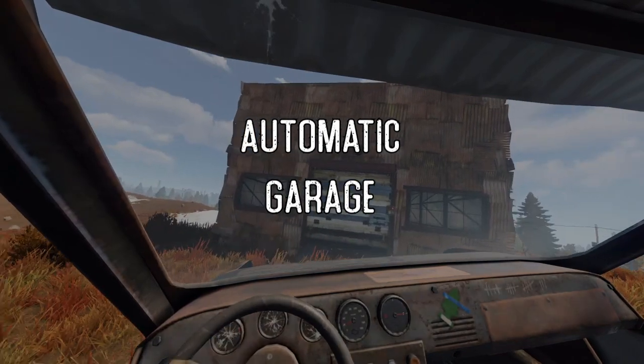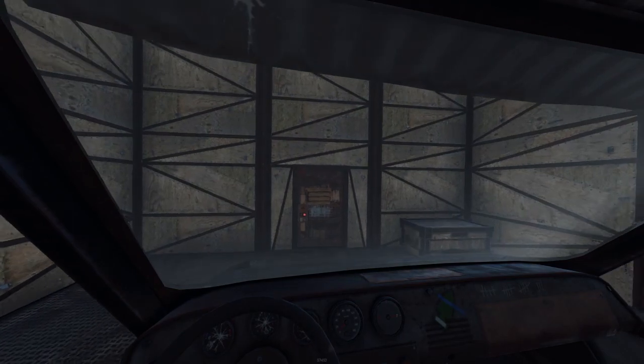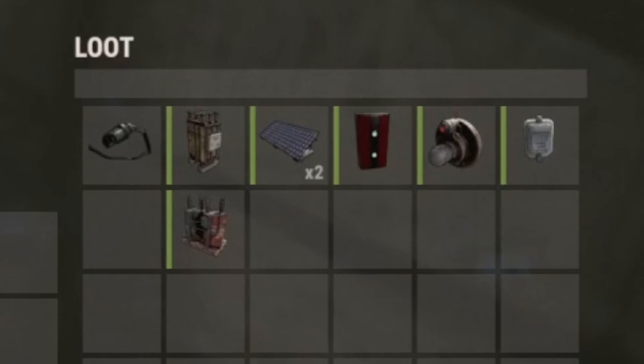An automatic garage door can be very useful if you don't want to get out of your car to get into your garage. The components that you will need are a wire tool, a large or medium battery, two solar panels, a root combiner, an HBHF sensor, and a door controller.